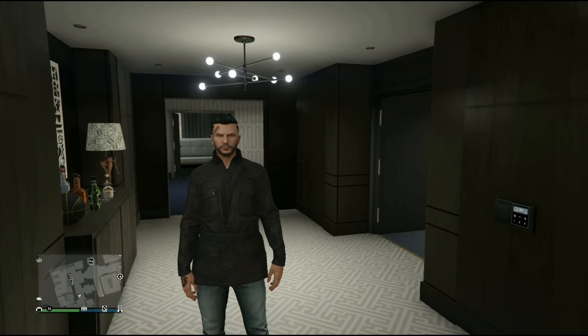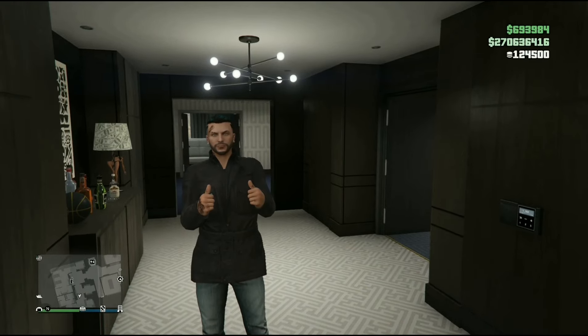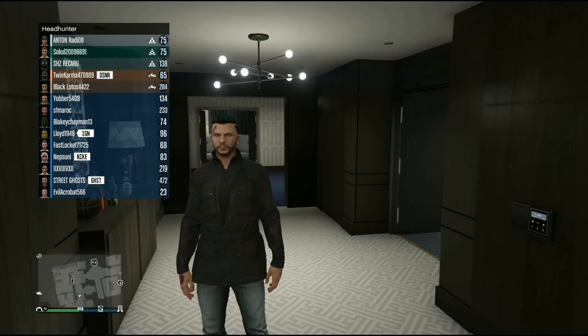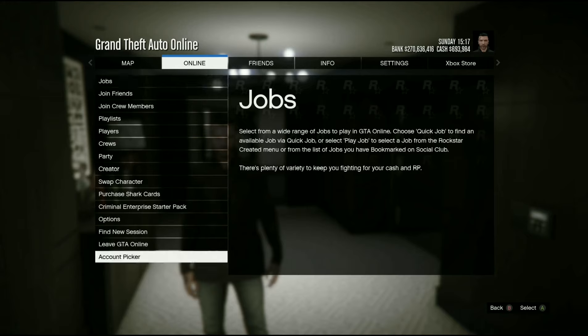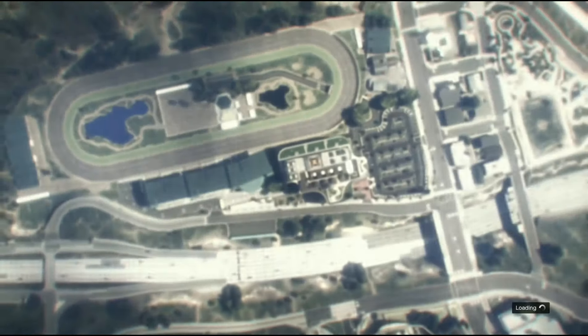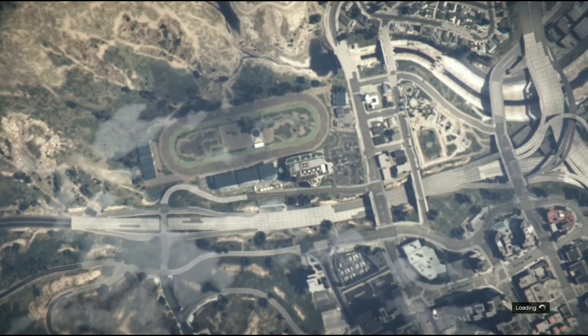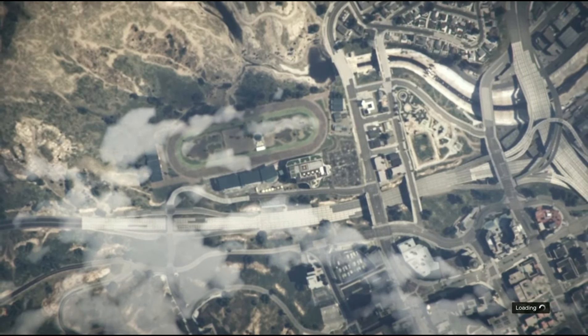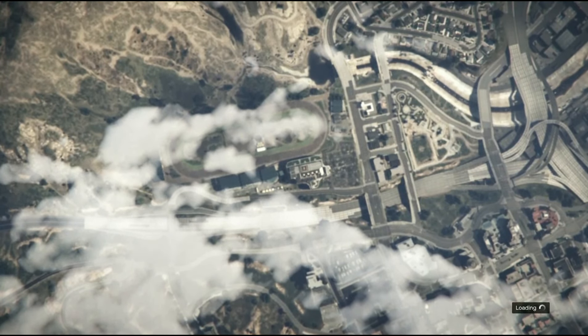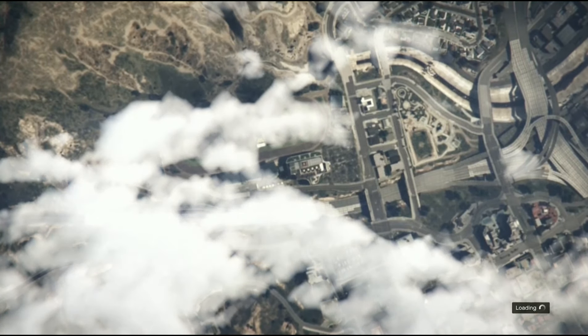When you've done that, you're simply going to back out, and as you'll see you are still in that public lobby. From here, after doing those settings, you just want to go to Online and Find New Session. I won't cut out anything here just to show you guys it's working — this is 100% legit.